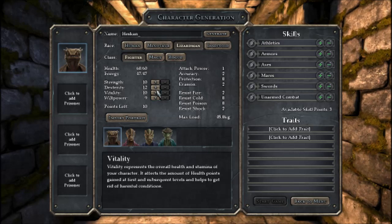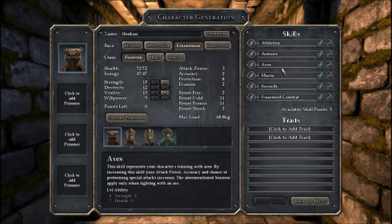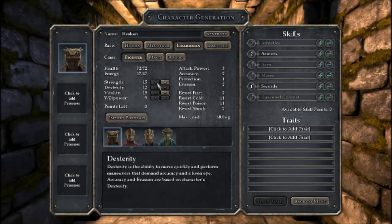Let's go for lots of hit points and lots of strength. We want to put our combat skills in swords, I think. So we're gonna put two in armor and one in sword, I suppose.